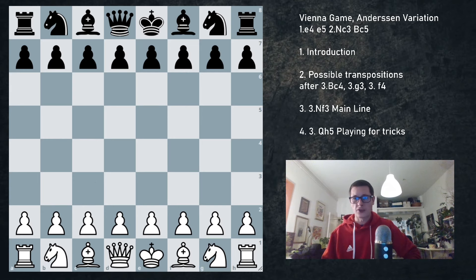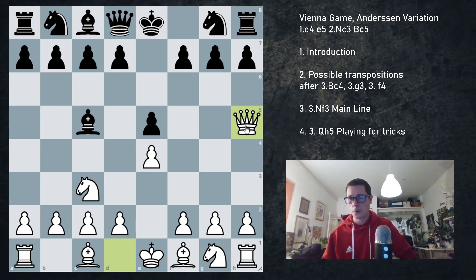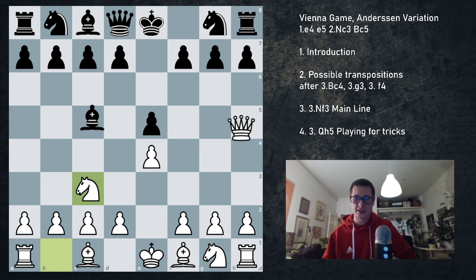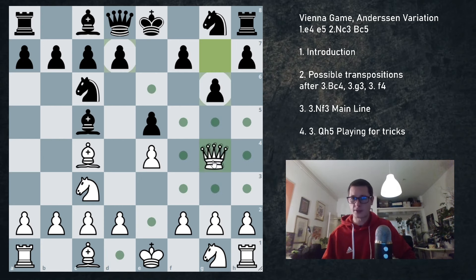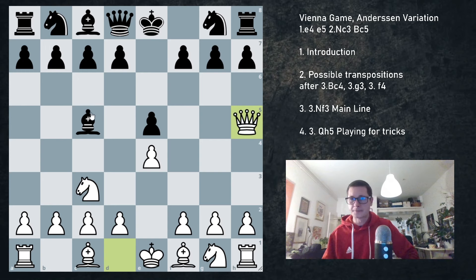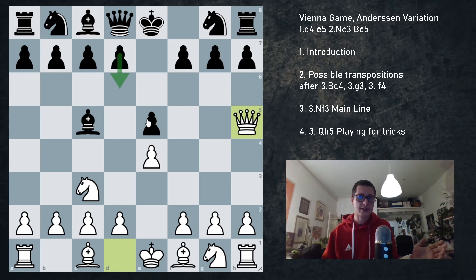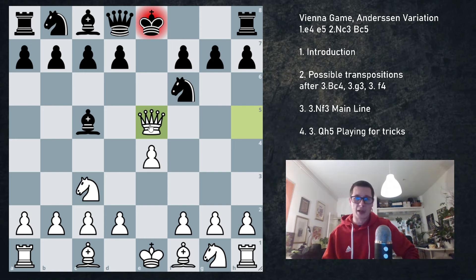Now finally I would like to look at Qh5. So e4, e5, Nc3, Bc5, Qh5 — may seem like a random crazy move. And black can blunder very easily. So d6 is the most logical defense — we have to defend e5. If e5 falls, white is winning. For example, g6 is a blunder that loses the game. Nf6 is a blunder that loses the game. So already black can lose this position in a single move.